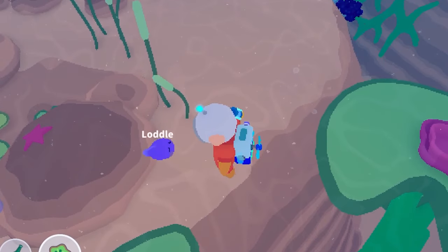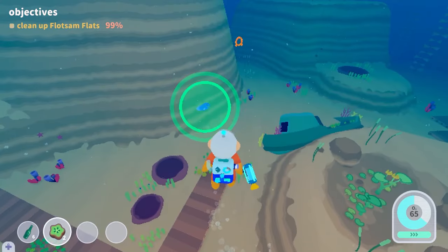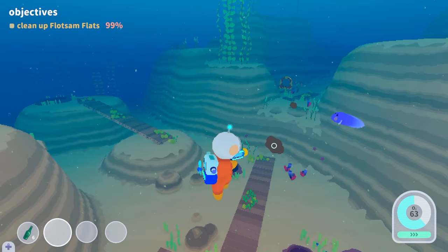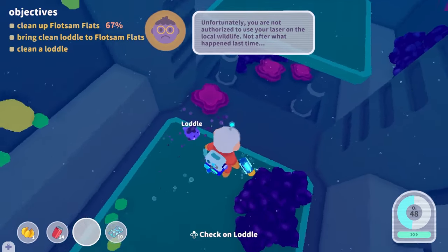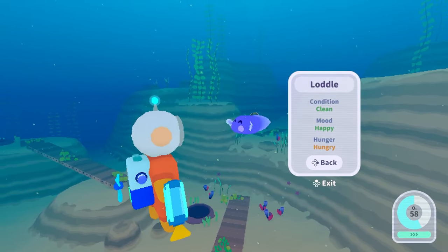Now, the lottles. In addition to cleaning up the world around you, you'll notice creatures that have been impacted by the growths and trash. These poor lottles need your help, and while your supervisor doesn't necessarily want you spending time on that, how could you not? They're too dang cute! Cleaning them up also helps your cause — infected lottles can continue to spread the goop to plants that they pass by, so there's a practical element to making sure you help them.